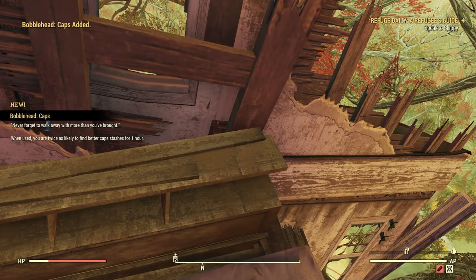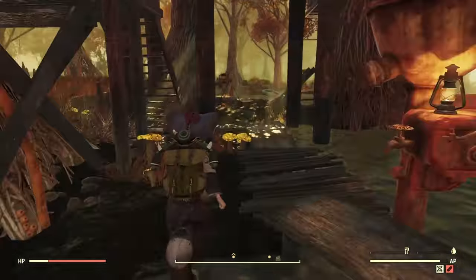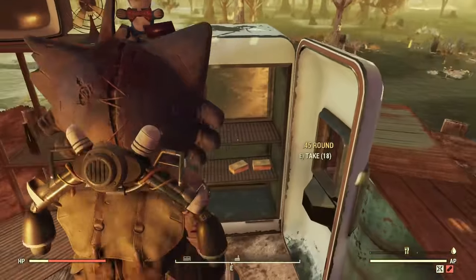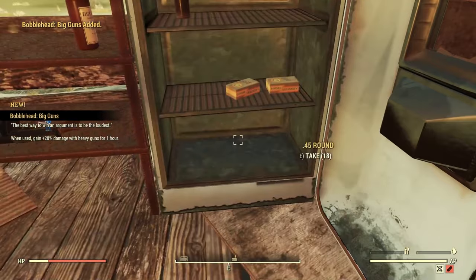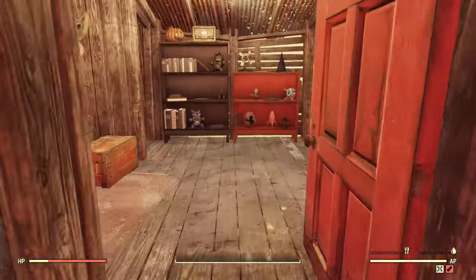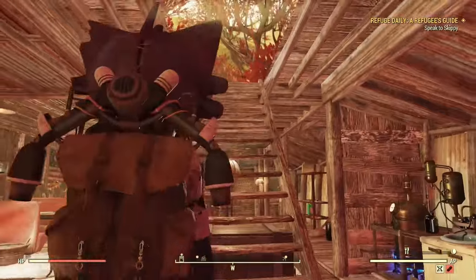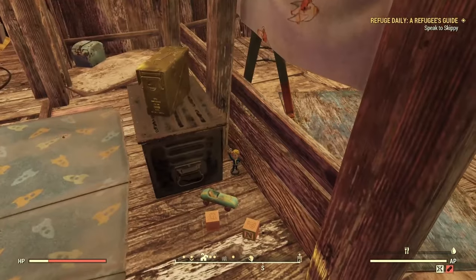Next up we have The Retreat. This one has three locations and it's kind of confusing to run around in. The first one's going to be over by this little fridge on the bottom shelf. We're going to turn immediately around — and it's going to be on a little tree house structure off to the left, right below where there's a magazine spawn. The next one you're going to turn around, go up one little level, move to the right. This one's kind of tricky to see — make your way around right in there.